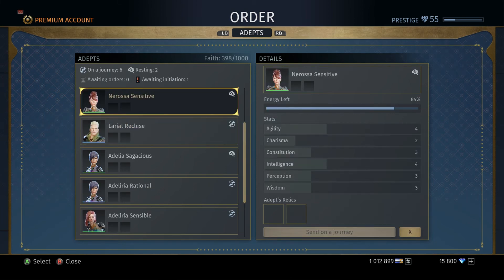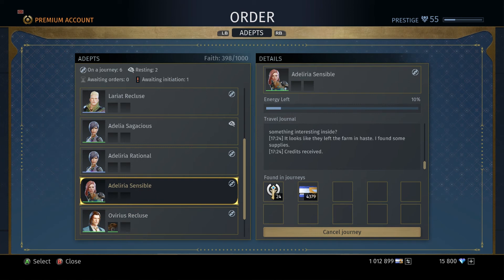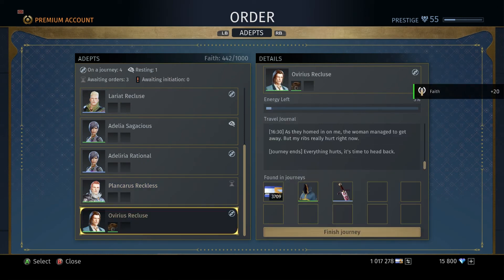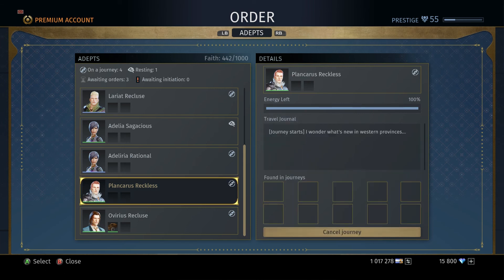Let's get rid of a random Adept to show you. Let me end her journey and cancel it. Also, another thing I didn't mention — every time you get rid of an Adept, you get 20 Faith. So you're not throwing away Adepts for nothing. It'll ask you if you want to make the Adept into a missionary — they'll leave you permanently — but you get Faith instead. And even if you have Relics equipped to them, don't worry, you don't have to take them off. They'll automatically go back into your bag. So hit that — bam, minus one Adept, plus 20 Faith. Now I can send Plankaris out on a journey — bam, journey starts.